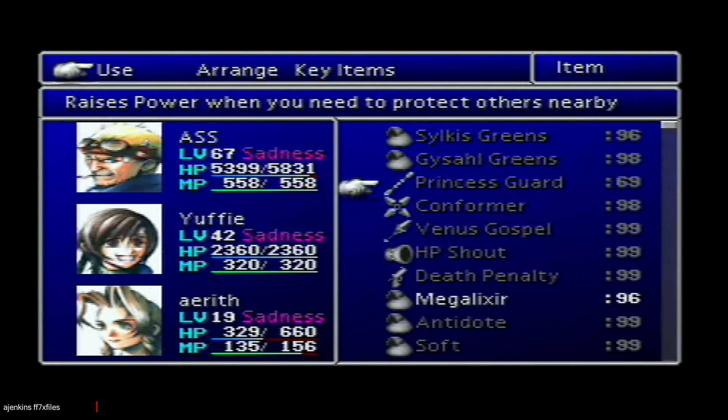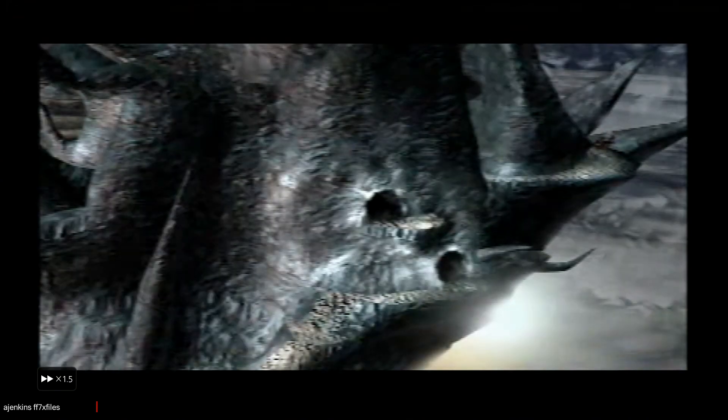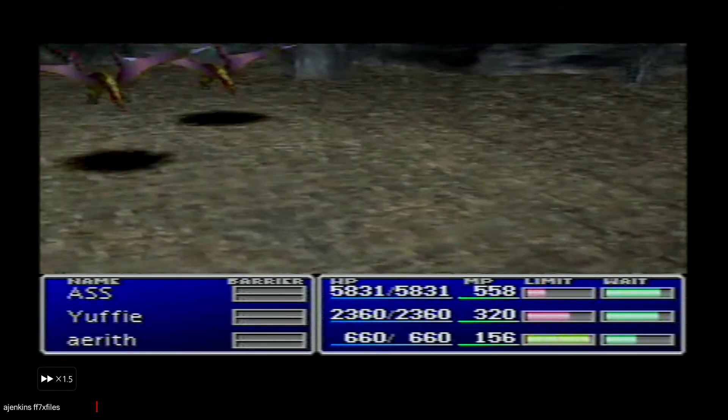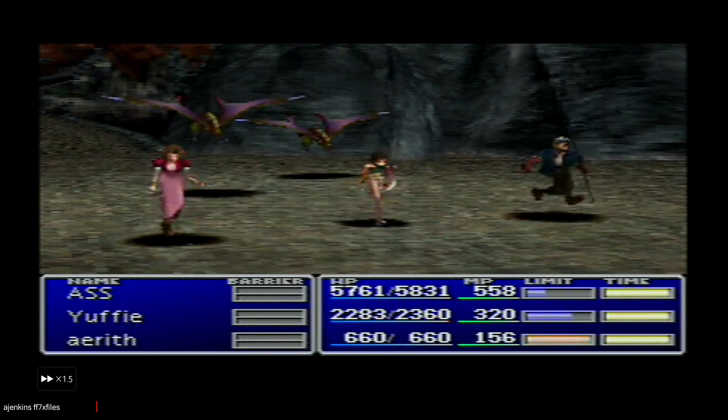Now for the bonus glitch with the Materia Keeper: being as I did the emergency bypass, we have got Sid as the leader, not Cloud. Now we are going to take on the Materia Keeper.